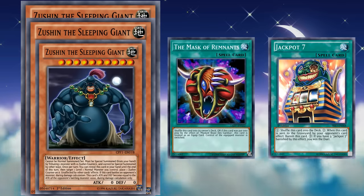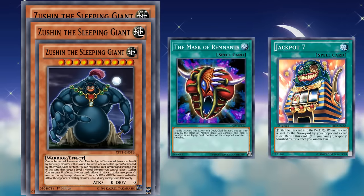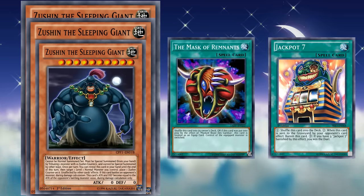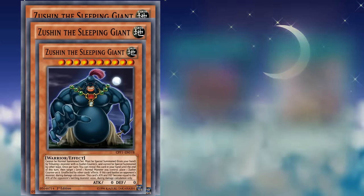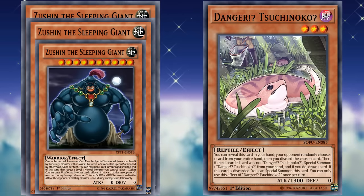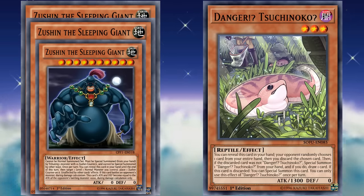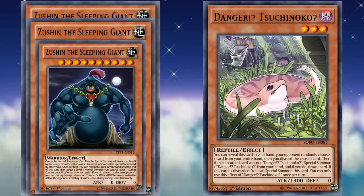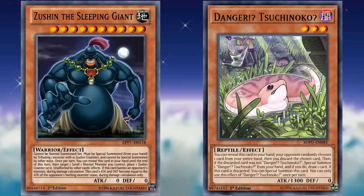The obvious problem with the strategy is that it's incredibly hard to draw through your entire deck while having specific cards in your hand at the end. The only consistent way to draw through your entire deck is with the Danger engine, which does not allow you to keep specific cards in your hand at all unless you're super lucky. To bring it out with a single copy, having to protect an incredibly weak monster for 10 turns is obviously super difficult — and that's why it's one of the hardest monsters to bring out.